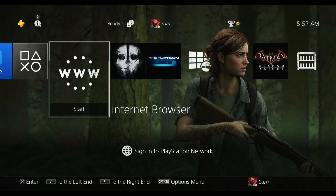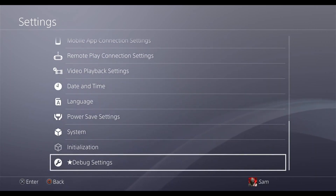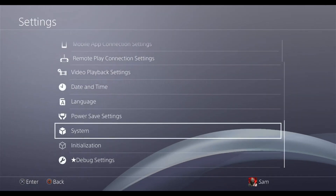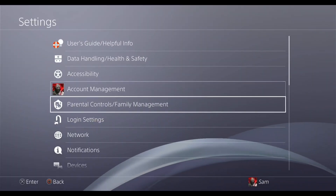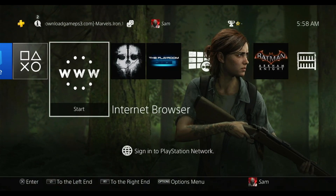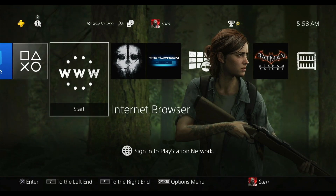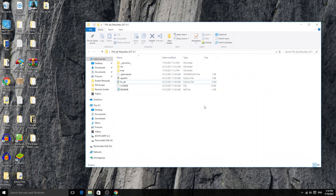I've jailbroken my PS4 — unfortunately I didn't record that part — but I'm running GoldHen version 1.1. If you go to Settings, all the way down to Debug Settings, then System Information, you can see it says GoldHen version 1.1. So I am jailbroken. My internet was off, but once you switch on the internet, FTP is going to automatically turn on. You need to take note of which IP address your PS4 is on. I'll go to Settings, then Network, and connect to the internet — FTP comes on automatically. My IP address is 1.64 in my case, so I'll keep that handy.